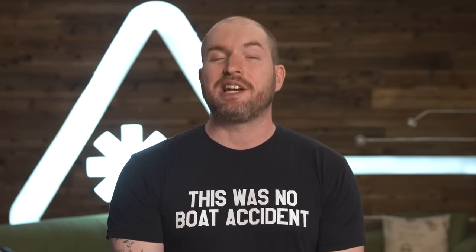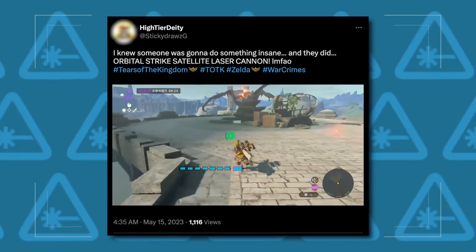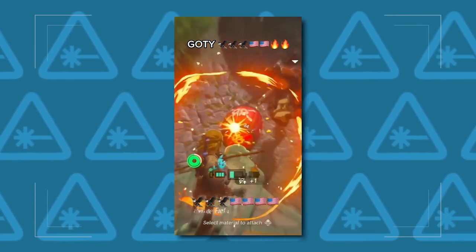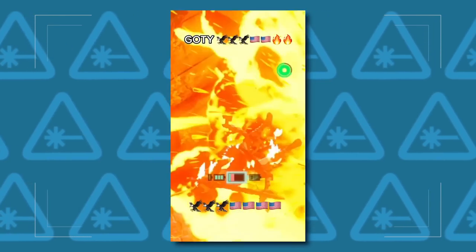And speaking of getting nuked from orbit, yes, you can literally build an orbital strike laser cannon like StickyDrawsG shared over on Twitter. Other players, like Valks over on TikTok, decided that blowing a Bokoblin to smithereens wasn't enough, so they made this flying war crime instead.